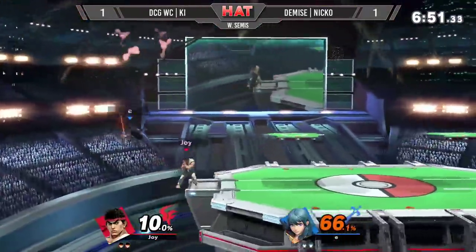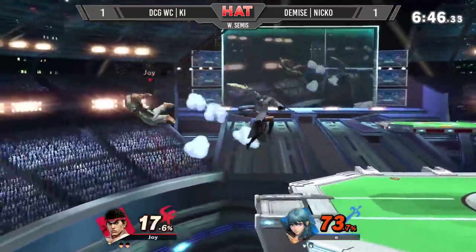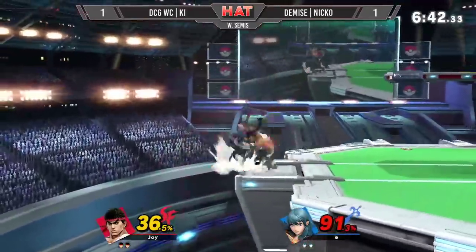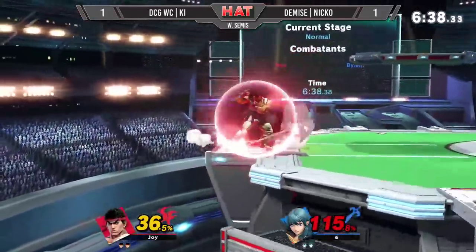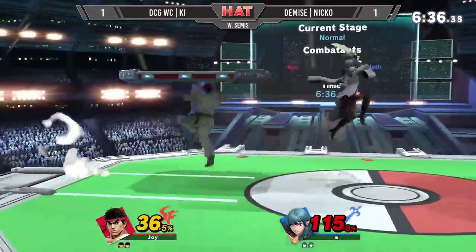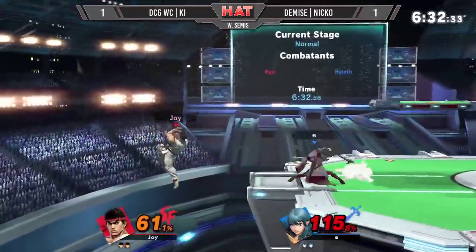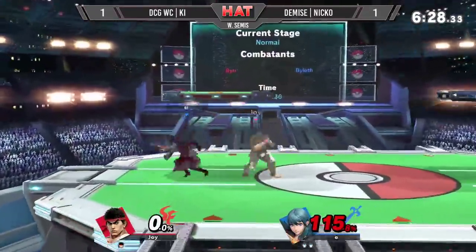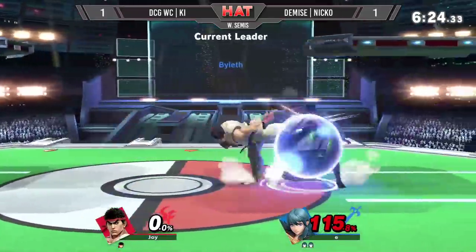That was a nice confirmed hit from Key, keeping Niko's Byleth at bay. A lot of this match has taken place with Niko's back to the blast zone so far. Nice story hit from Key — he's able to follow it up with a little joker combo. Niko in advantage right now. That's all he needs — a down smash, I think. He just takes that stock. That was absurd.